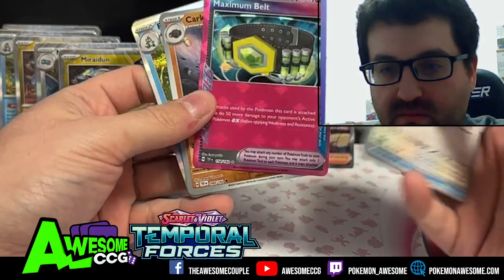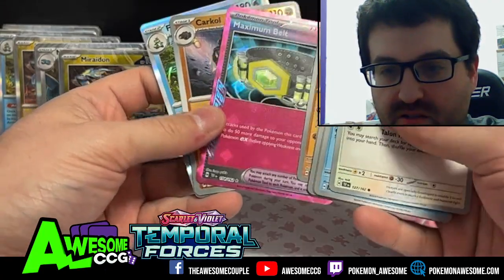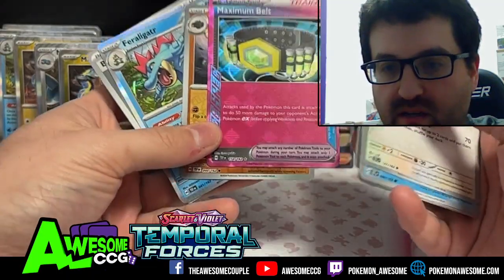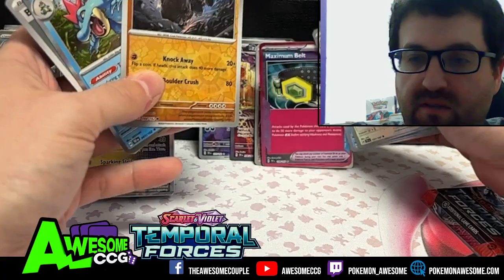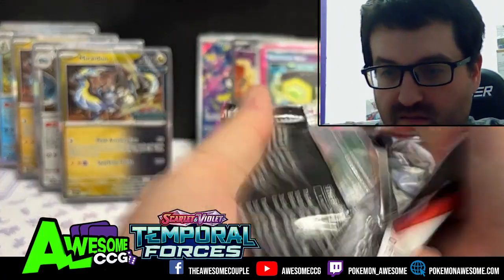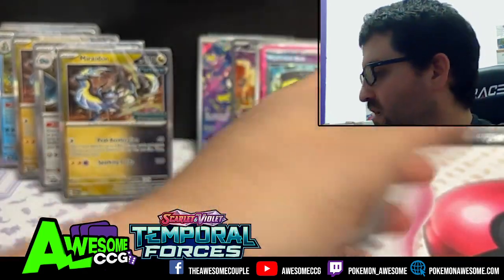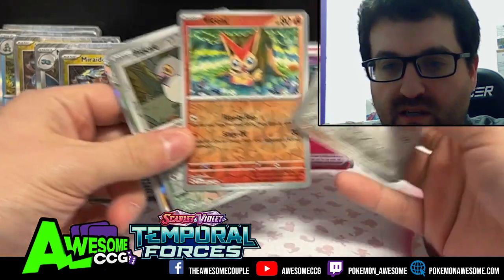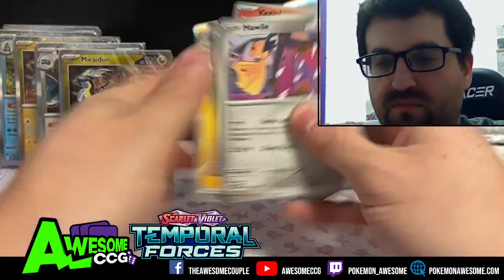Arcanine, Palafin, Arbok, and Brambleghast. Maximum Belt — so this can be pulled from the reverse slot. Okay, so it is a hit: Maximum Belt! Carkol and Feraligatr. I thought it took over the holo slot but no, it took over one of the reverse slots. Victini, P-Dole, and Whimsicott.